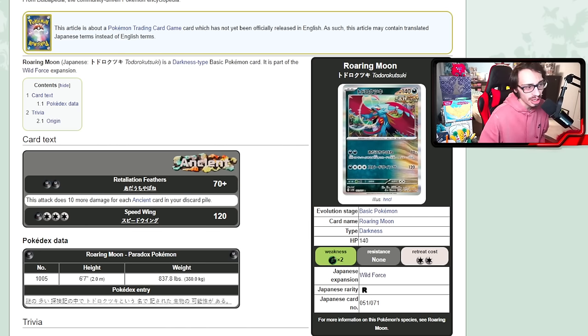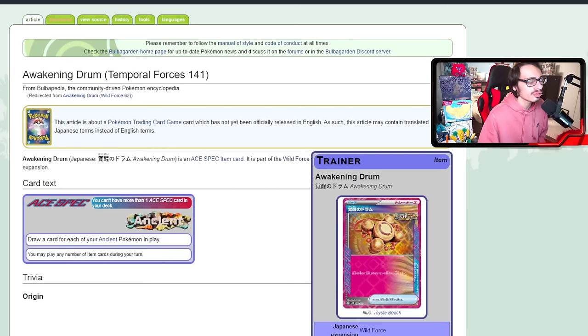It also has really good synergy with the normal Roaring Moon EX — since you're already playing Dark energy and Sada, you can use Roaring Moon EX as a big delete attacker too. The idea behind this card is you're playing a ton of Ancient cards, combine them together, and it's creating a pretty good one-prize deck. You just have to pile Ancient cards and discard them to hit really hard.